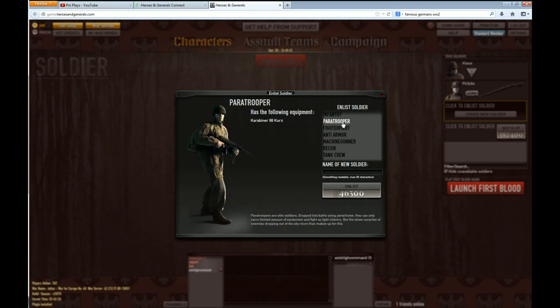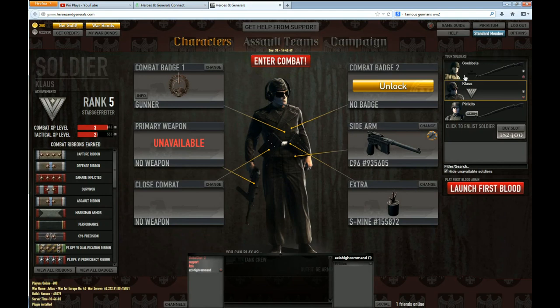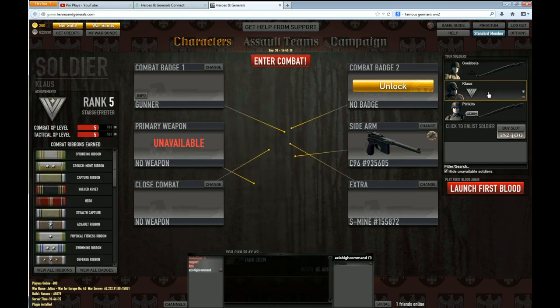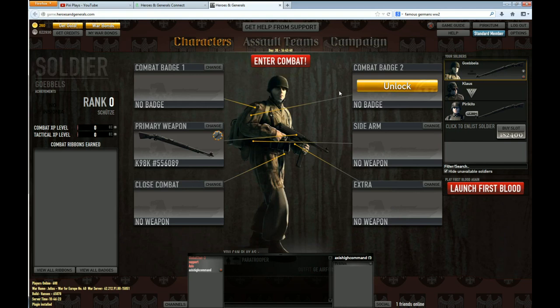I'm going to choose a class that will improve my gameplay and help my team. The class I'm buying now is the paratrooper. You pay this amount and give it a name. I'll name mine Gobbles — Gobbles, the minister of propaganda — jumping from airplanes. Now I'll click Enlist, pay 46,300 credits, and here we are. We got ourselves a new character, and as you can see it starts at level zero. So now I have infantry, tank crew, and Mr. Gobbles jumping from airplanes. Propaganda coming from planes — only fitting!